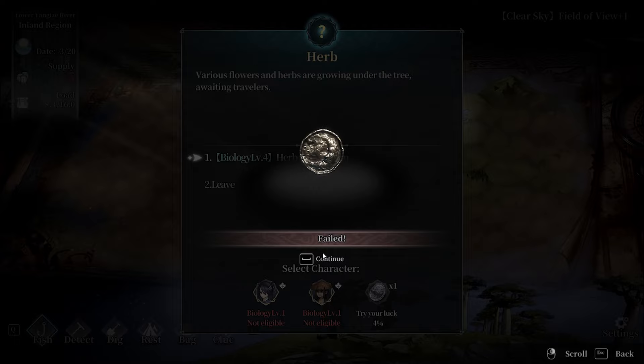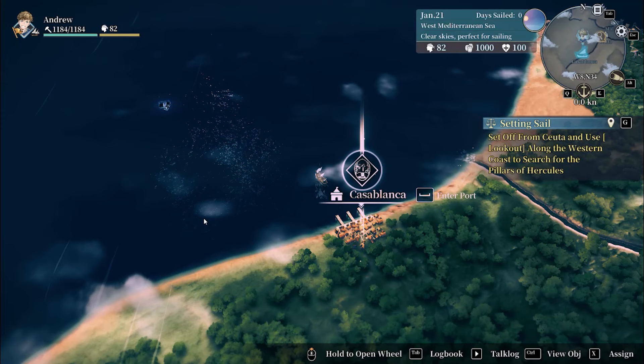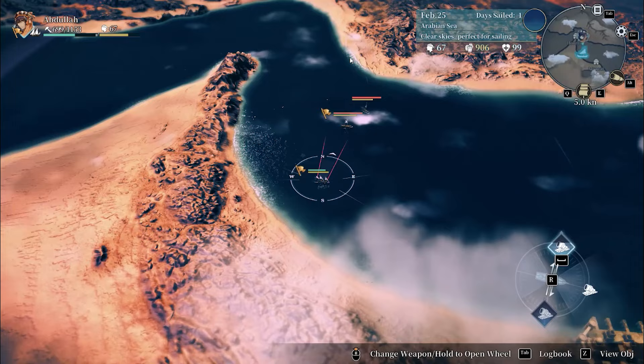Controlling the game can be done either with a controller or with a keyboard and mouse, though I will say you're much better off just using the keyboard controls. Using the controller method is fine, but not only is the UI clunky, but you cannot rebind any controls while using this method. In contrast, with the keyboard you can practically remap most buttons and create a custom layout that you can get comfortable with.